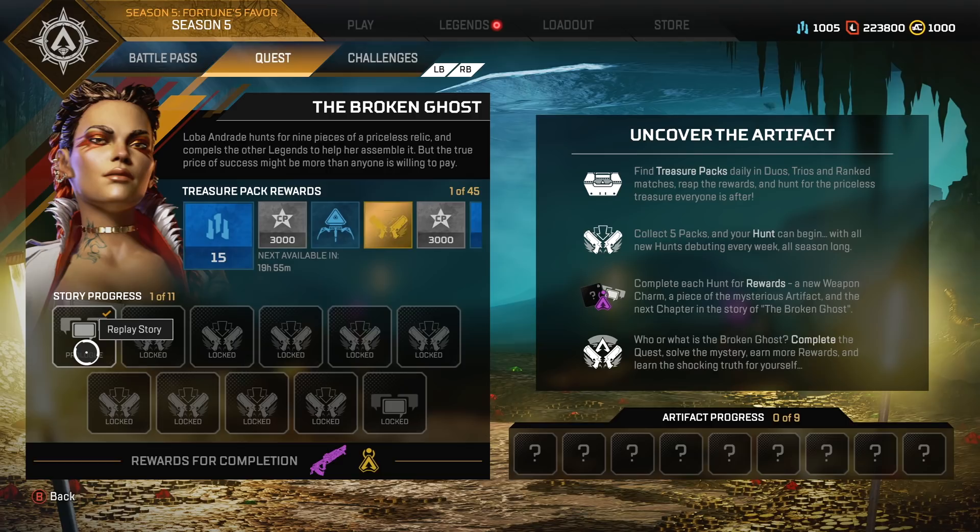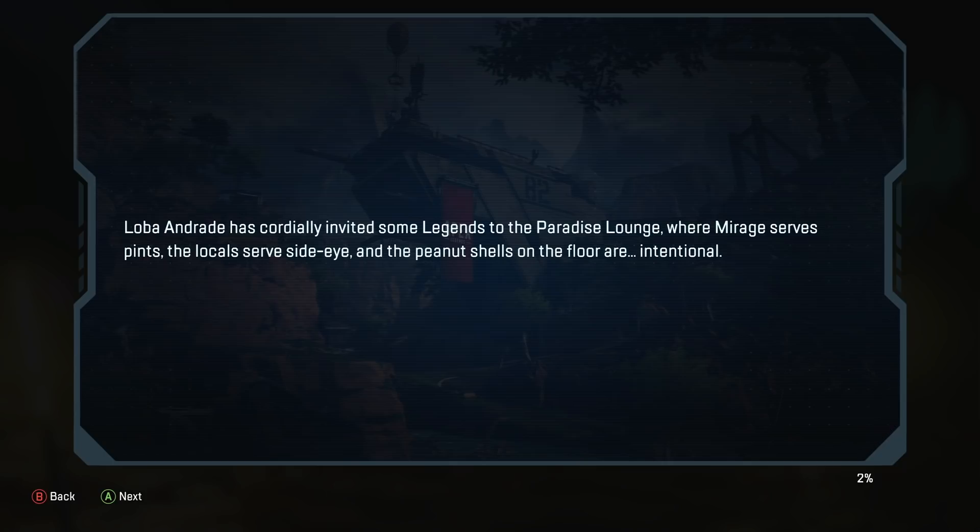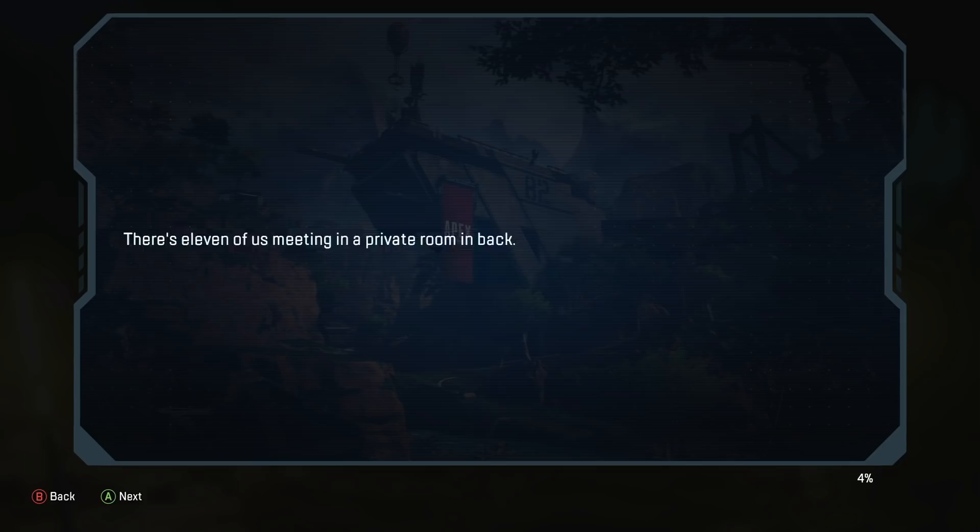Here we got the first of the story progression, and we'll just quickly go over that. This is the prologue: The Duplicious Snake. Loba Andrade has cordially invited some legends to the Paradise Lounge where Mirage serves pints.